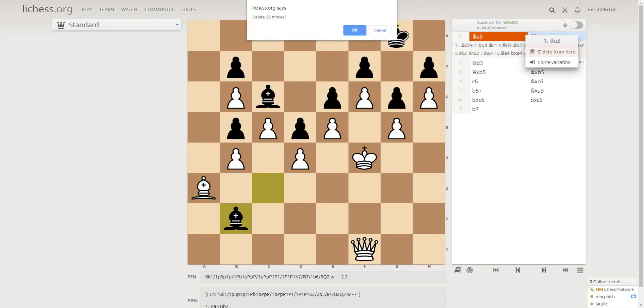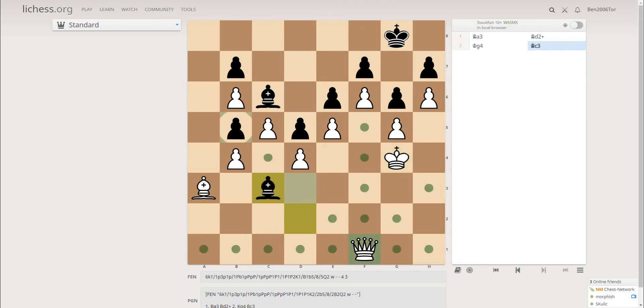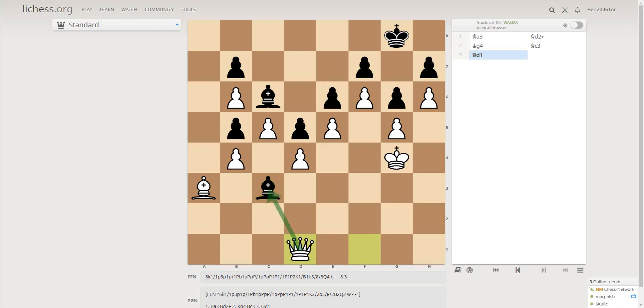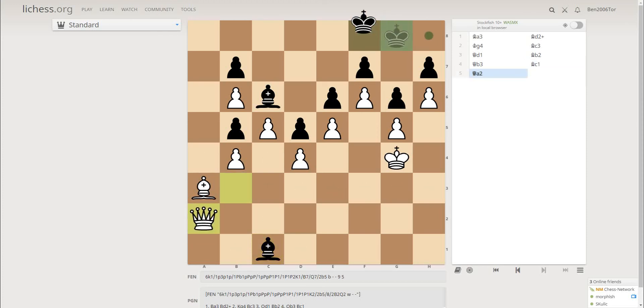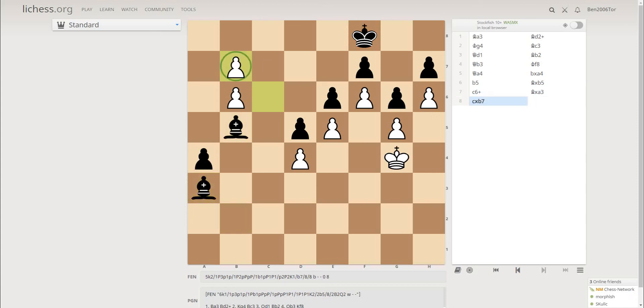After queen b3, bishop d2, king g4 — what if bishop c3? Then bishop b3, and again bishop b3. Now if black plays bishop c1, then again queen a2, and then you play bishop b2. That's why black plays king f8, and queen a4 again — this brilliant idea. And then you push through, being down two pieces, but the pawn is unstoppable. What a beautiful puzzle.